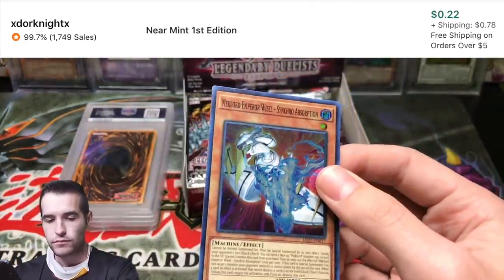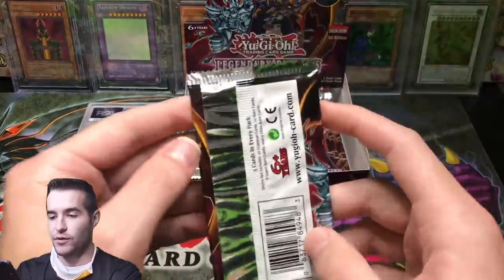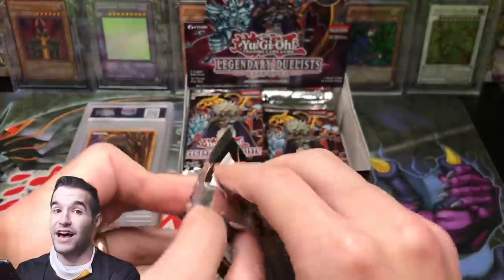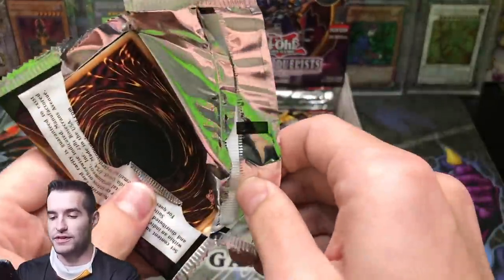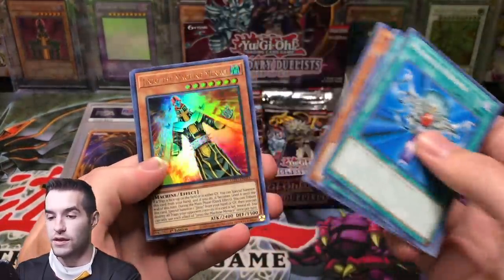Mechlord Emperor — most Prismatics are really tough to pull. Winged Dragon of Ra is actually a lot easier than a lot of those, which is kind of weird. I've seen a lot of them pulled because one in 12 is a lot, but it's not easy to pull — it's just going to happen eventually.